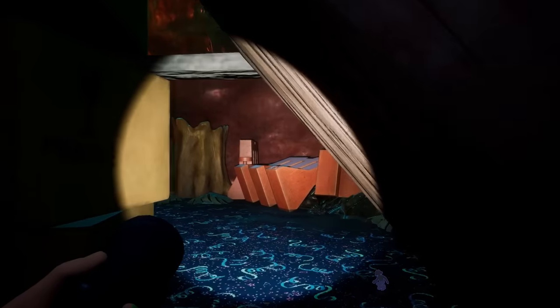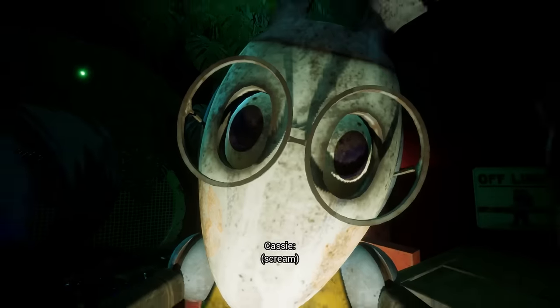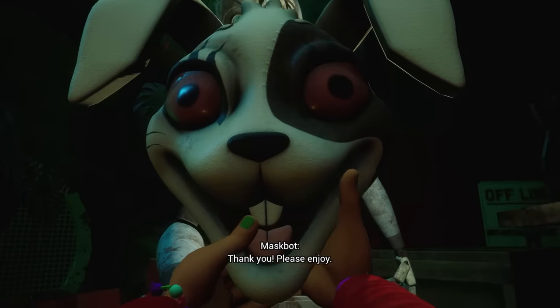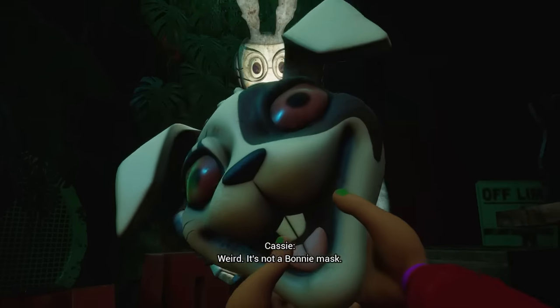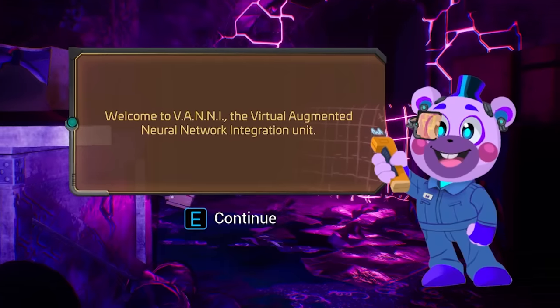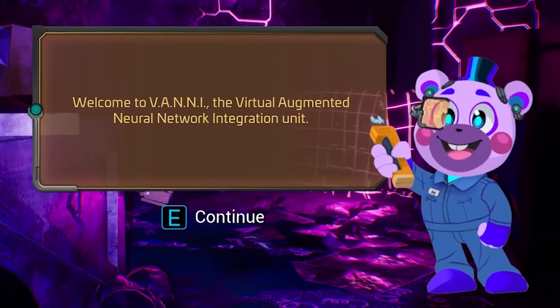As Cassie explored the ruins, she ran into a staff bot with rabbit ears who handed her the Vanny mask, discarded by Vanessa at the end of Security Breach. Using this mask, she is able to see the world through different eyes and connect with an AI version of Helpy, who along with Gregory guides her through the building.